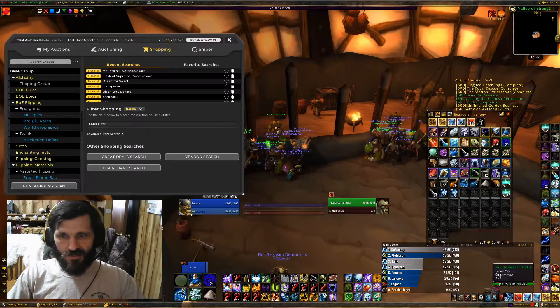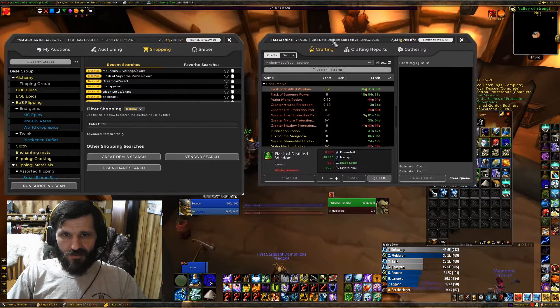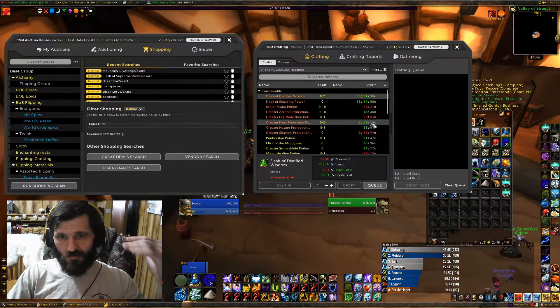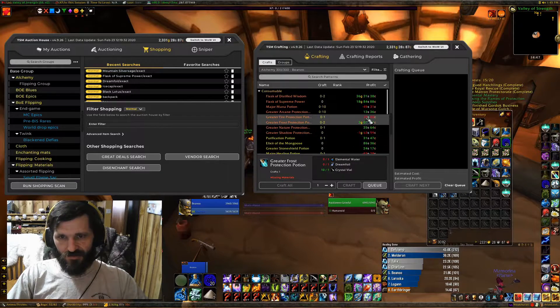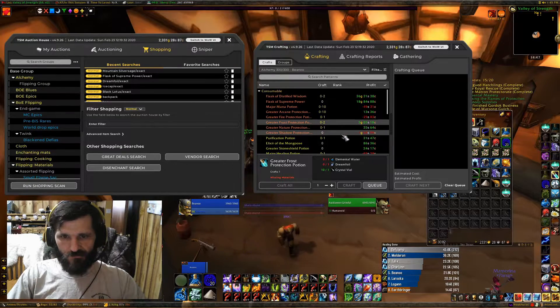So I'm at the auction house and everything I do is alchemy. I use the TSM trade window and I look for what's making a profit — it tells you what's going to make a profit according to the market value of the materials and the market value of the product. That doesn't mean everything's always going to sell for that amount though. Like greater frost protection doesn't sell a whole lot, so even though there's potentially a three gold profit, it might not sell as well.